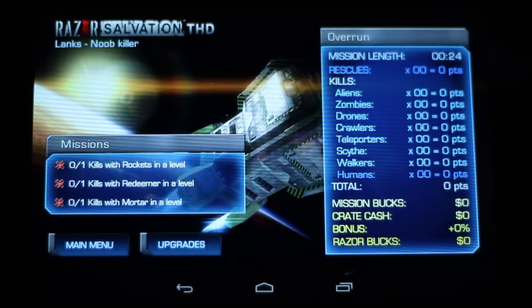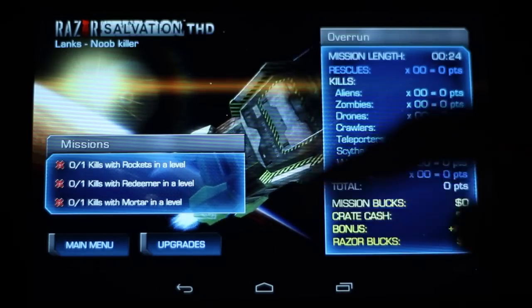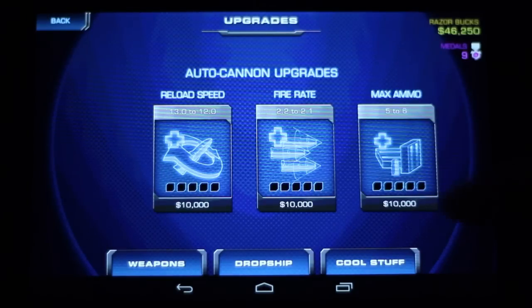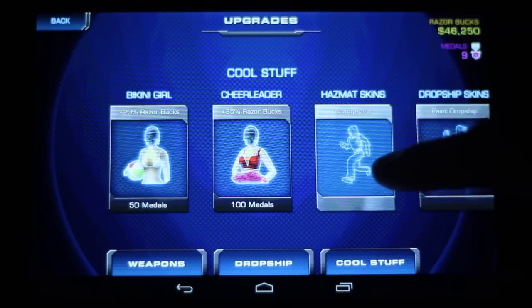You are scored based on the types of enemies you take out as well as the missions you complete. Those missions cycle through every time you play and you earn medals with them. So you can check out some upgrades here. All of the important weaponized upgrades use the cash, and the medals you use for more kind of superfluous stuff.